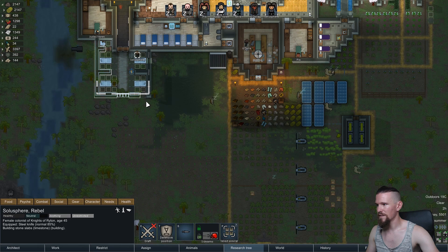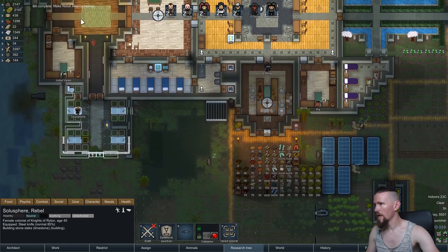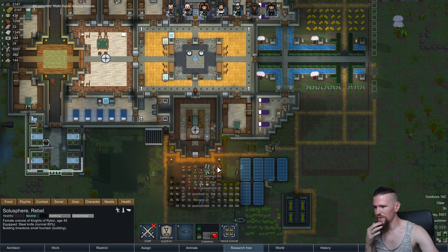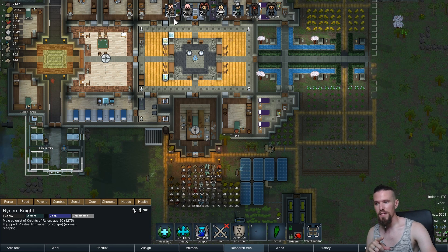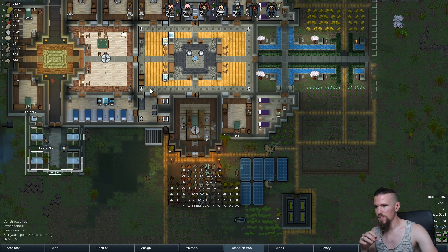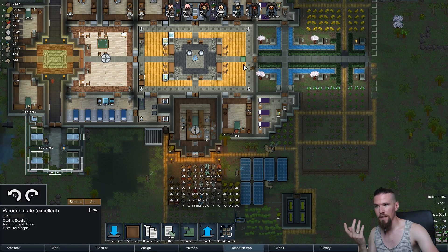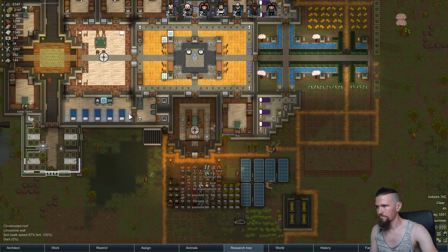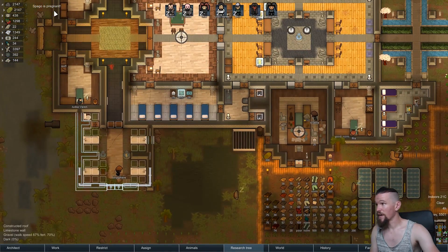Construction is happening, we're getting there slowly but surely. The helmets are complete — they were made so fast, I'm quite impressed. Now the question is whether they'll use them or not. I think we want to have them at the ready so that if it comes to it, we can just quickly grab a helmet and put it on. Let's place all these boxes by the front door for that purpose. Also, Spago is pregnant — fantastic, more dogs! I wonder if we'll have twins again.